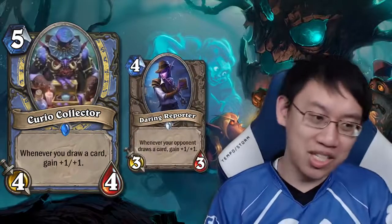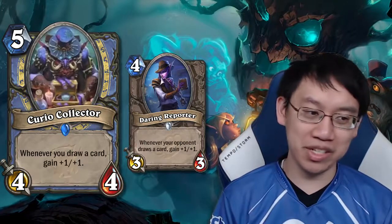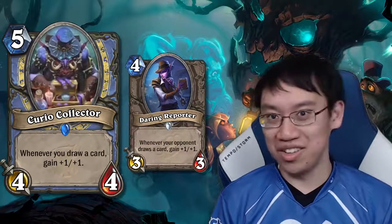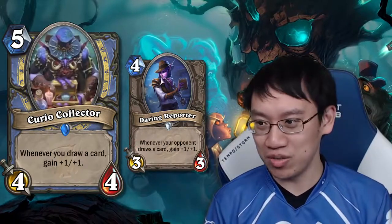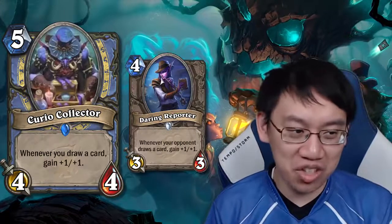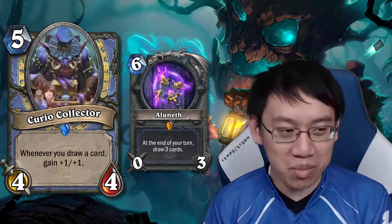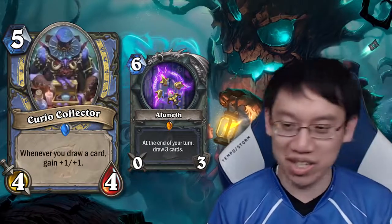Unlike Daring Reporter, you can play the card and then immediately draw it. For a card to be good at 5 mana, it probably needs to be something like a 6-6. It's tough to play the Curio Collector exactly on the turn you're going to draw 2 cards, and it's tough for a 5-mana 4-4 to survive. You can play this after Aluneth and get a 5-mana 7-7, but it's bad to count on a card that's only good after you play your 6-mana legendary weapon.